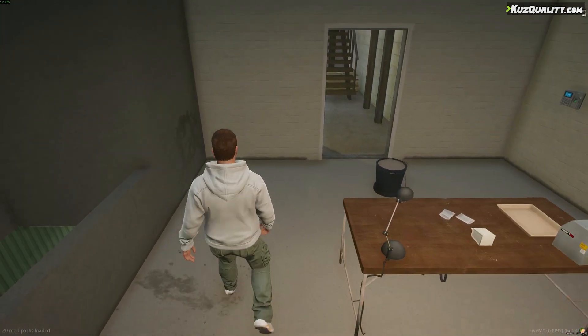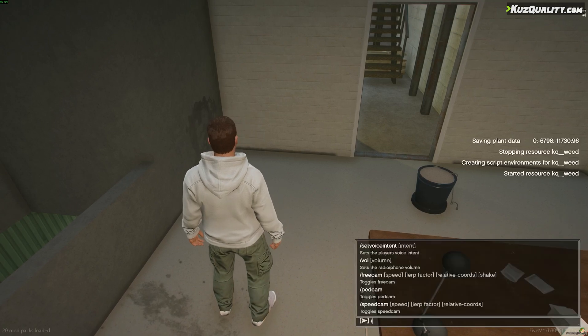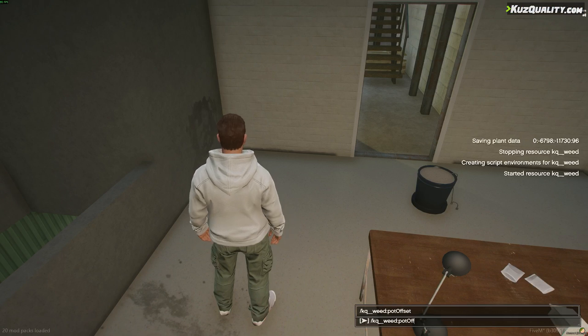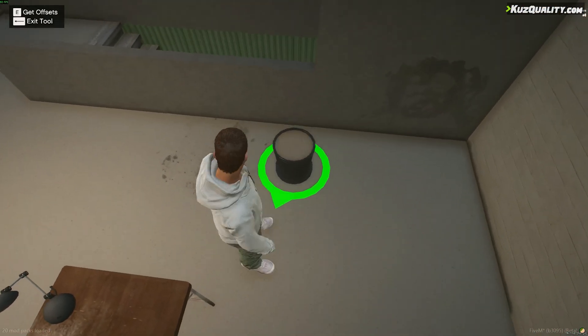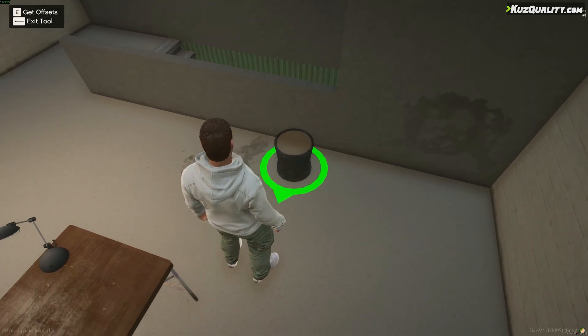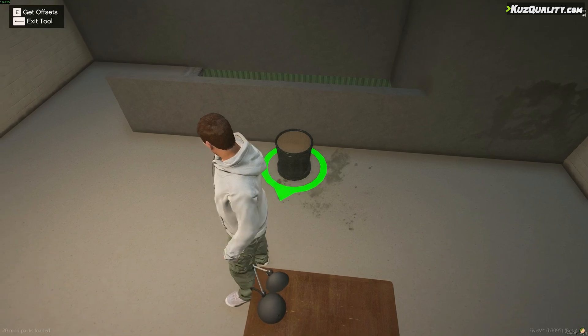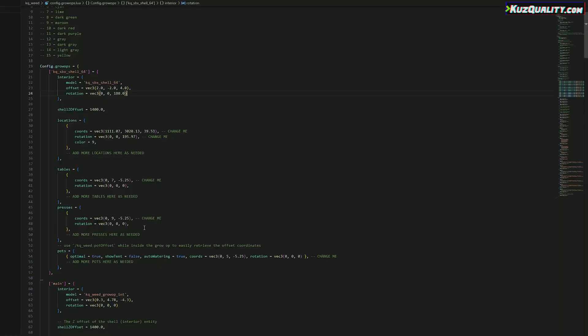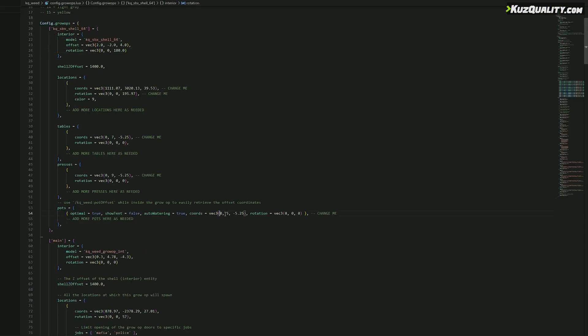Now, if you want to place a pot inside the shell, we have a command that lets you get the correct offsets — it's kq_weed:pot_offset. This is a dev command which will let you see where you want the pot to be placed. When you press E, the offset coordinates and heading will be put in chat for you to note down. I'll write these down and copy them. Now in our config, we can change the pot coordinates and heading. I can add more pots if I want to, but I'll leave that for now.